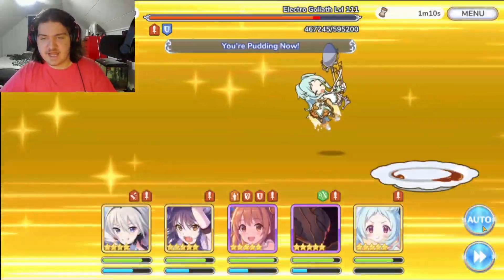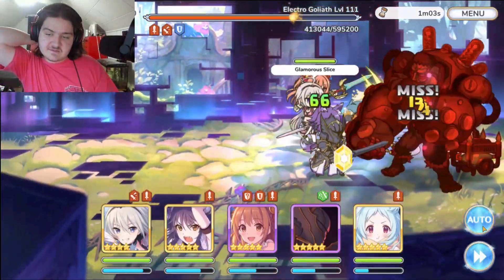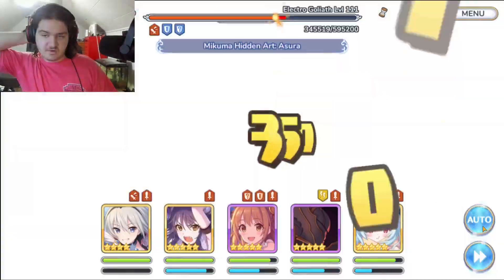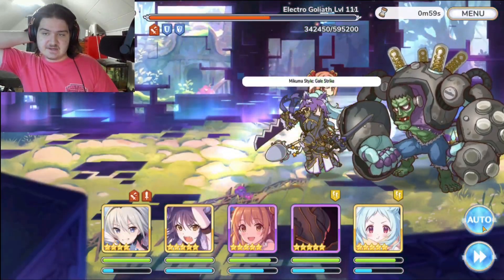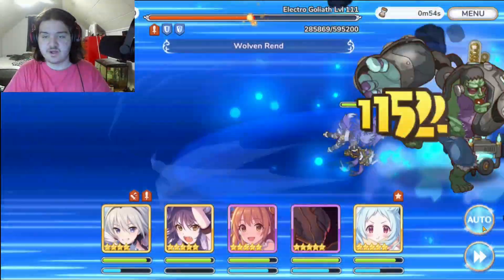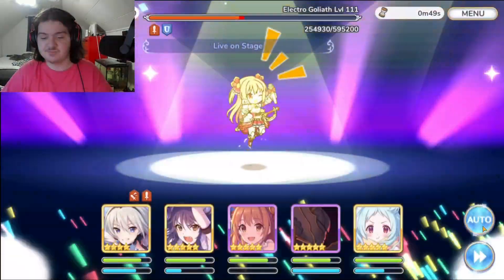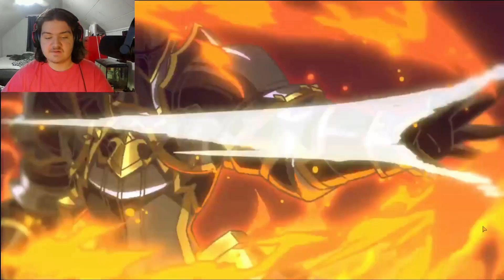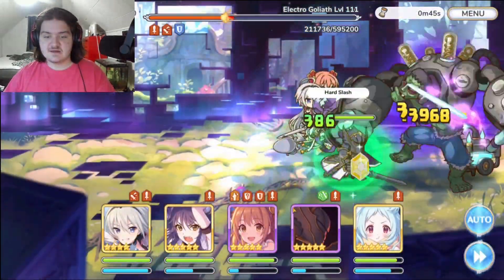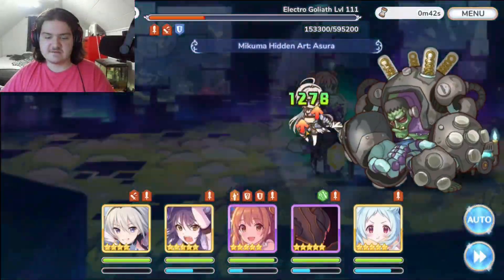This floor was pretty tricky — way trickier than floor 90 and floor 480. I thought 480 was pretty hard, 490 was decently hard, but this one was definitely the hardest so far. I feel like floor 110 is going to be absolutely chaotic. But so far so good — I've been having a lot of fun with this really hard content. There we go, that wraps up the boss fight and we should get the final blow any second now.